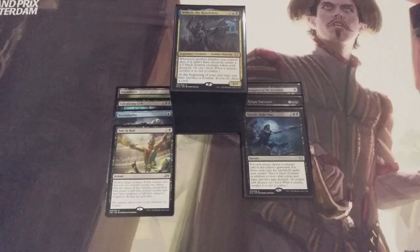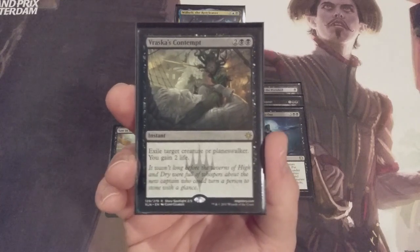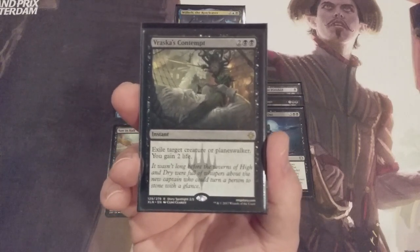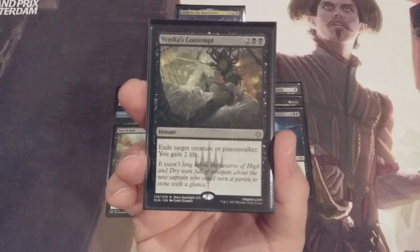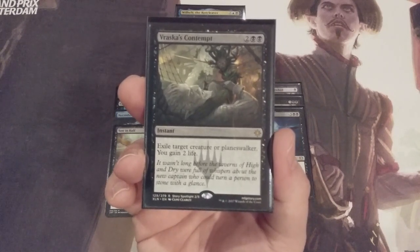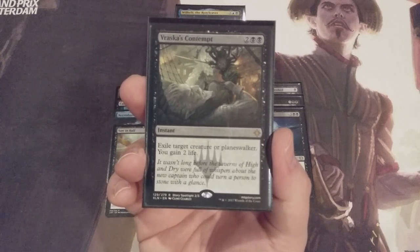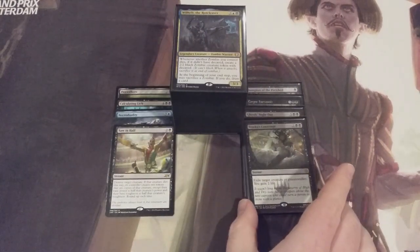With Saw in Half going in, we're removing a similar instant spell — Vraska's Contempt. That's a mana value of two and two black that exiles a target creature or planeswalker and gains us 2 life. The exiling effect could be nice, but we're playing blue-black and have no shortage of removal and disruption. We have other ways to deal with indestructible threats, plus many sacrifice and minus/minus abilities in this build. Removing an exile card for something as versatile and powerful as Saw in Half makes the overall scope of this build that much stronger.